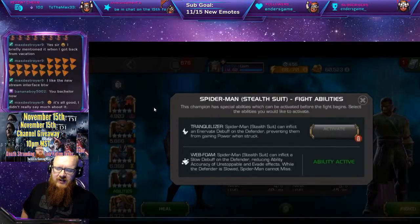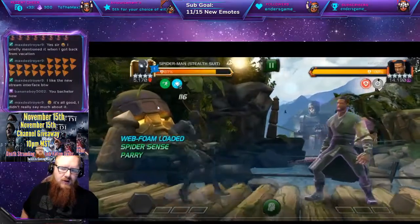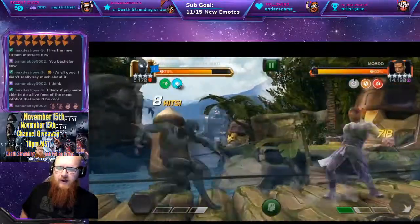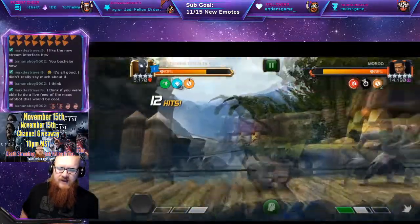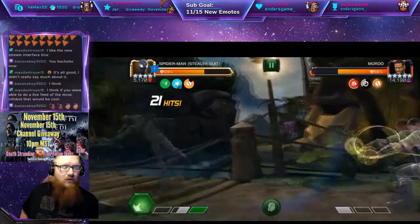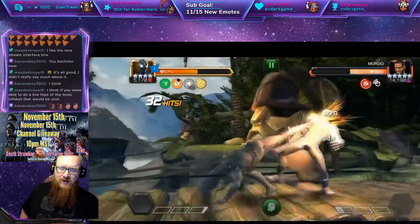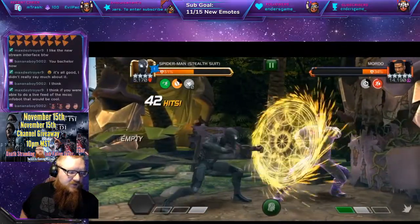Last but certainly not least is the Web Foam, which will stop evade and unstoppable champions. Here we have a video from one of my live streams where I was testing out Stealth Spider-Man just for fun — I'm trying to do a four-star gameplay video. This one right here was one of the best examples I had of nullifying evade, which is just such a problem when it comes to Mordo. As you can see, no more evade for Mordo now that he is under that. It actually lasts quite a while and showcases that he can take down stuff that is much more above his P.I.